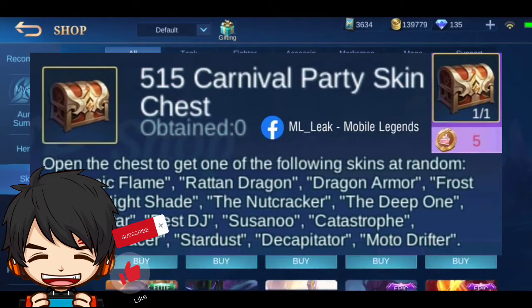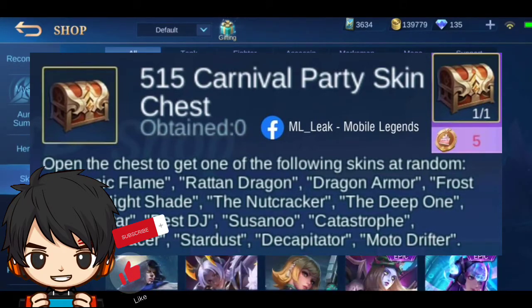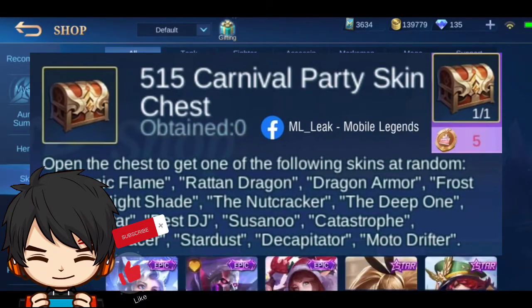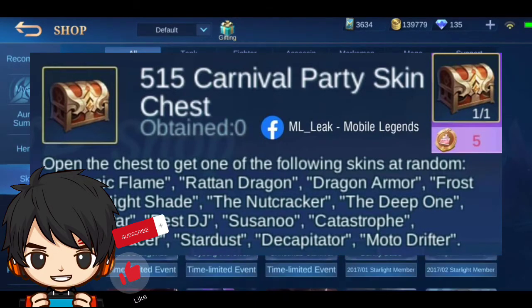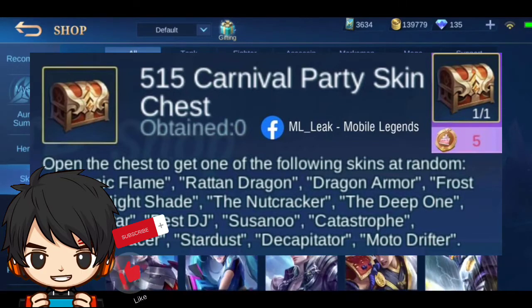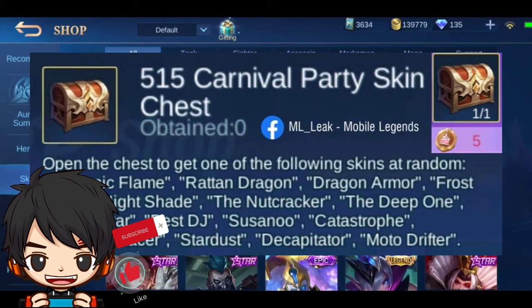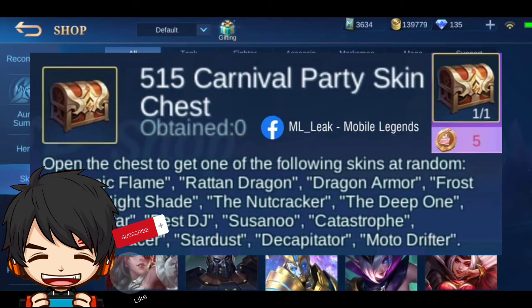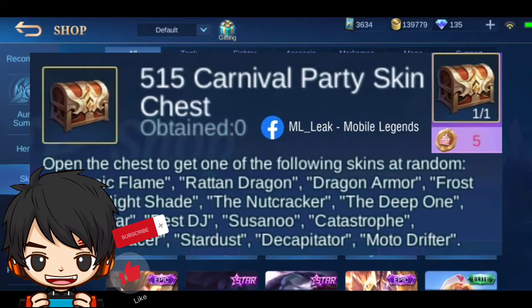Here are the skins you can get: Draconic Flame, Rattan Dragon, Dragon Armor, Frost Wind, Nightshed, The Nutcracker, The Deep One, Future Star, Best DJ, Susano, Catastrophe, Gipney Racer, Stardust, Disappinator, and the Immortal Director.